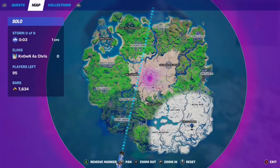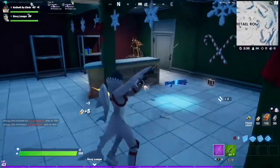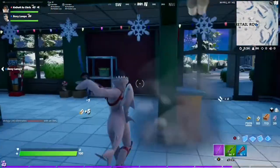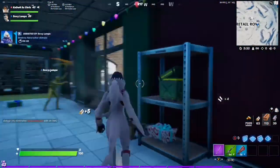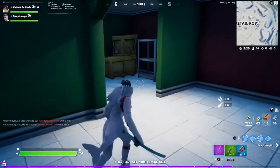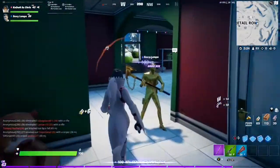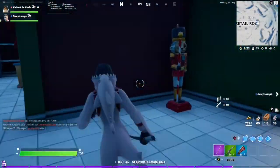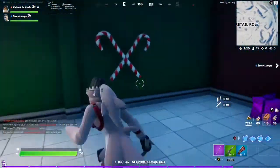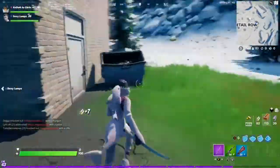Those are where nutcracker statues can spawn. One of the nice things about this challenge is it is party assisted, so if you head into a squads match — as you can see here, my son destroyed one of the statues and it gave both of us the challenge. You could each spawn at a separate snowmando outpost and get the challenge done in less than a minute.